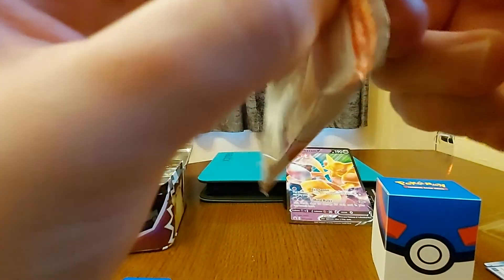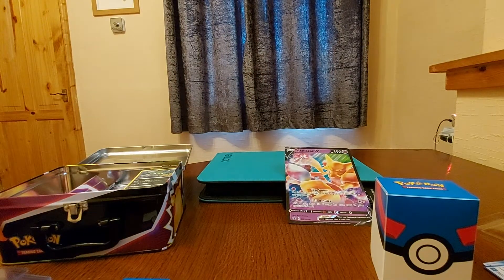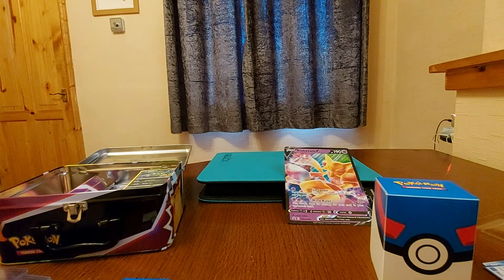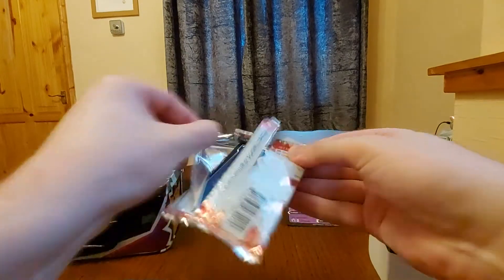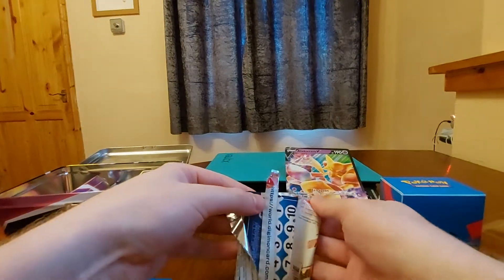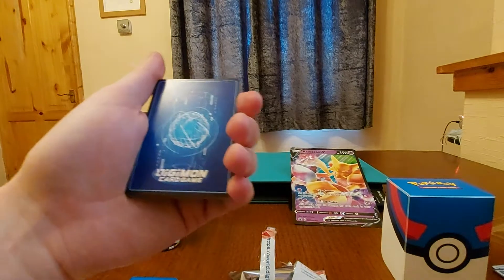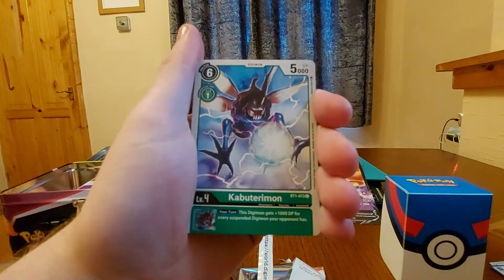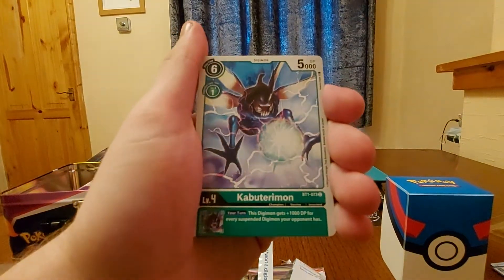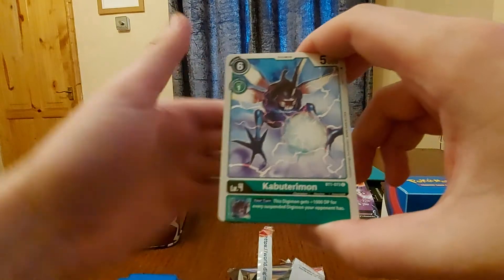It's really well sealed. So we get our memory gauge — I love how every pack gives you a memory gauge. First card — we have Kabuterimon, it's a green card. This Digimon gets a thousand DP for every suspended Digimon. Green is about suspending, that's the effect. Nice card.